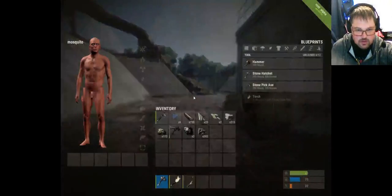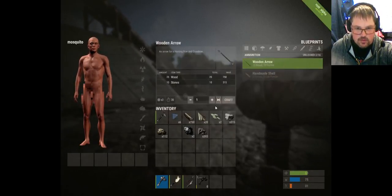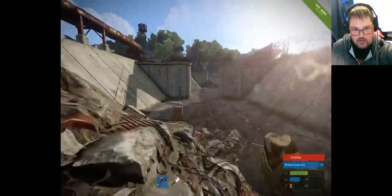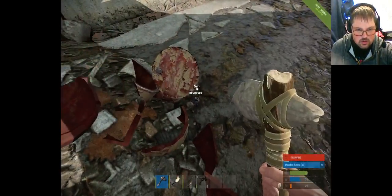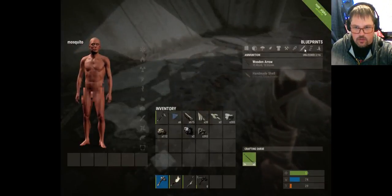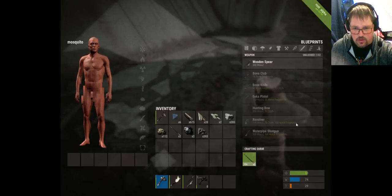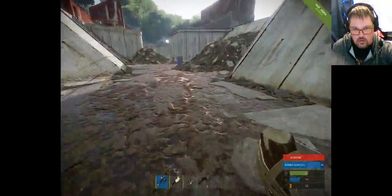We found a crossbow — that's a rather lucky thing to find this early in the game. For the crossbow you're going to use wooden arrows, so we'll make some wooden arrows quickly. This will make it a lot easier to catch deer and things. I found the blueprint for a revolver! Now we have the blueprint for a revolver. We can look into our weapons section — it shows a white number for items we have enough of, like wood, but we need cloth and more metal fragments.